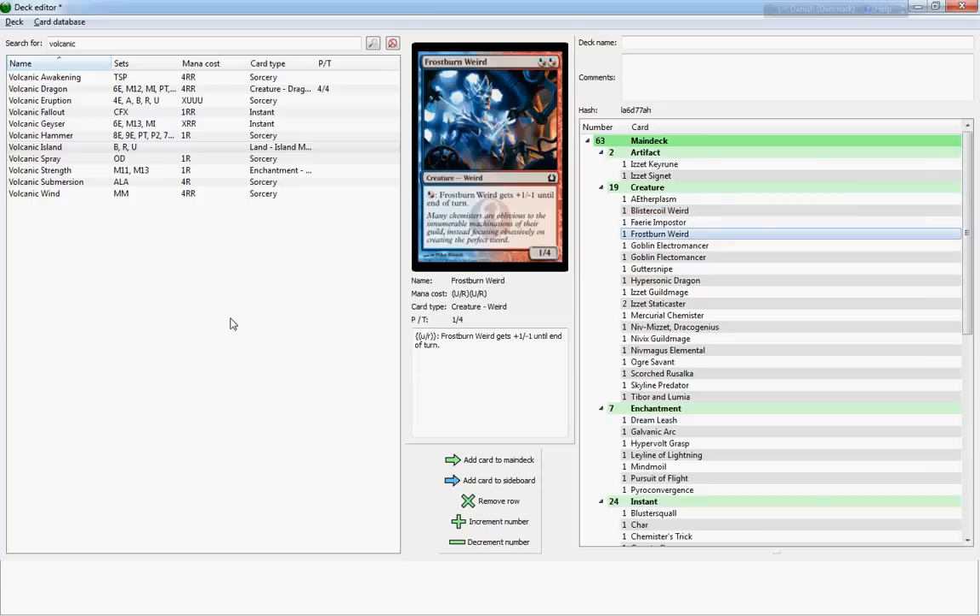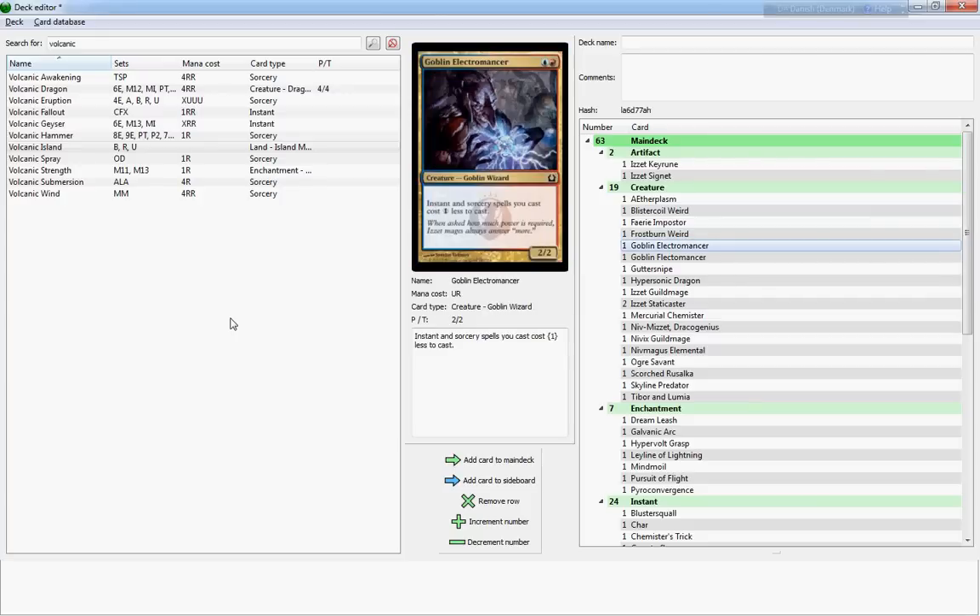Frostburn Weird is another Weird — two opposing elementals forged together by crazed Izzet magicians and experimenters. The intention was to make more stable elementals, but it actually does the opposite and makes more unstable but efficient creatures for combat. It's a very flexible and versatile two-drop — a one-four — that can become anything from a two-three, three-two, or four-one depending on whether you attack or block with it. A decent attacker and blocker, though not that good specifically for the Mindstorms deck.